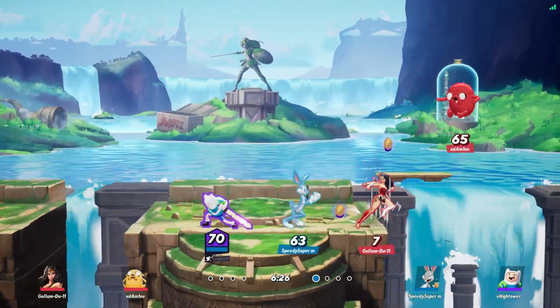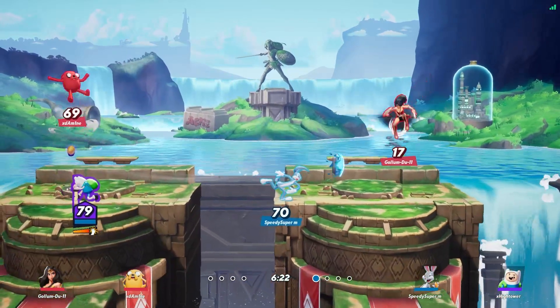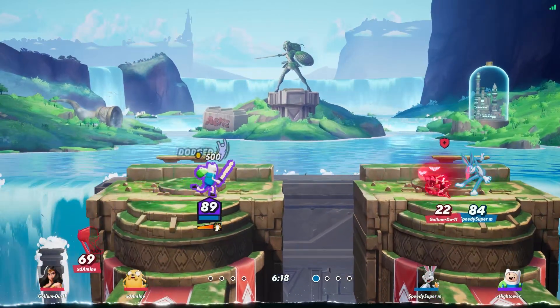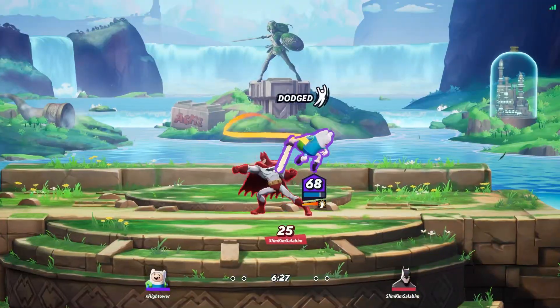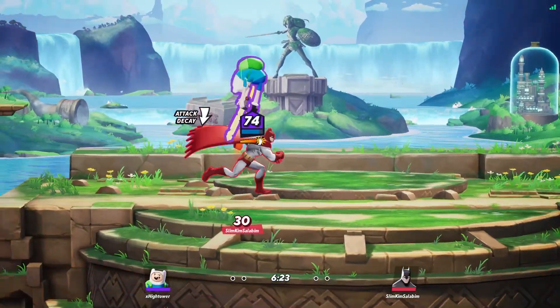While Finn has a pretty simple game plan and a number of moves that almost instantly make sense, he also has a number of unique quirks that make him operate completely differently from every other character in the game. So if you want to know how his charge attacks work, or what his item shop is all about, then this guide will show you the way. We'll make sure to cover all the basics as well.